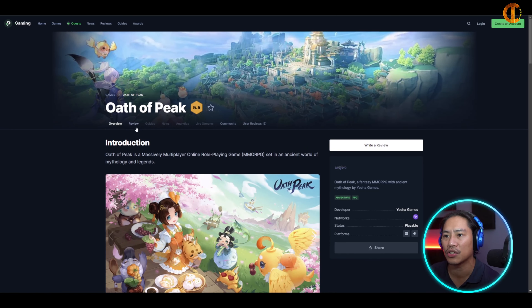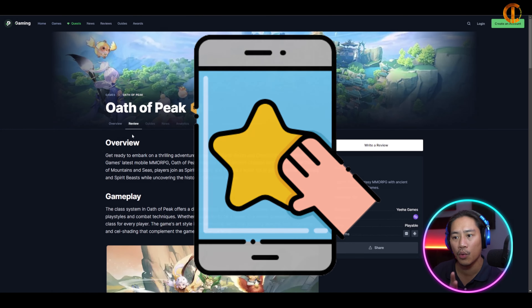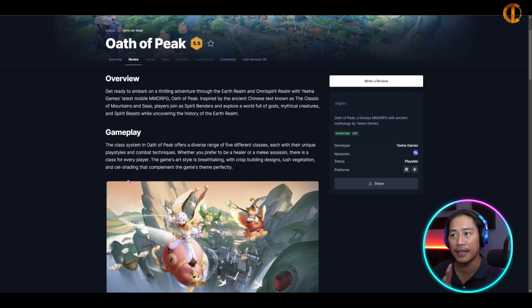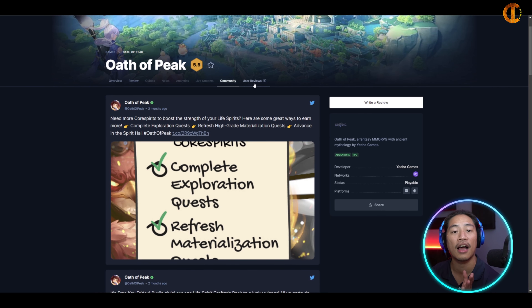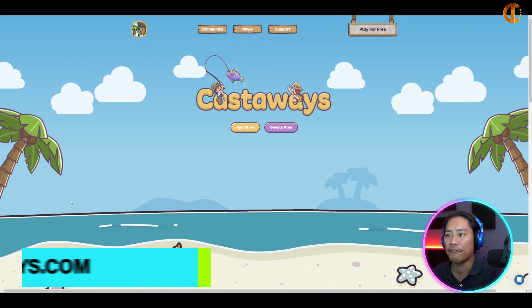There are a lot of different things you can check out on their page. You can click on a review section that gives you a lot of information about the game. They also have a community section and user reviews where you can see what other players are saying about the game.